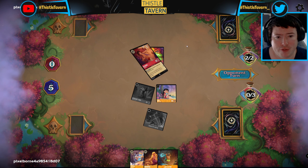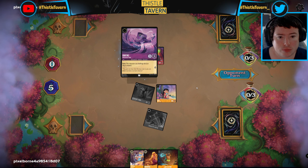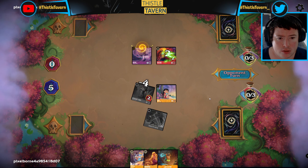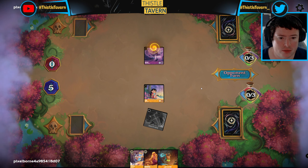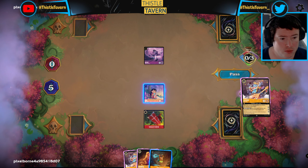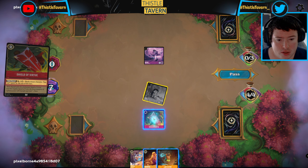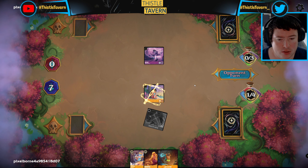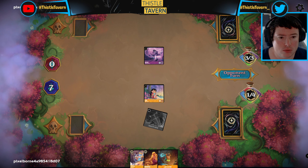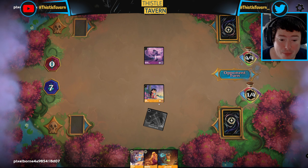We're already on five lore on turn three which is great - essentially seven. They've got Rafiki. We don't need the second Rockstar at this point so I think we just continue doing what we're doing here. Just try and get as high as possible before they kill Lilo. I imagine they'll have like a Dragonfire on turn five, so if we can get up to eleven lore by that point that would be great.